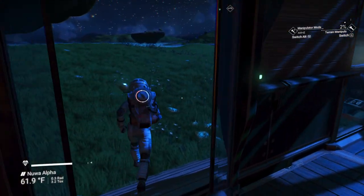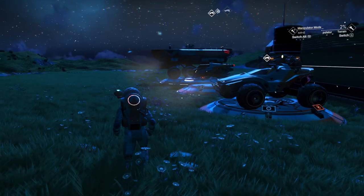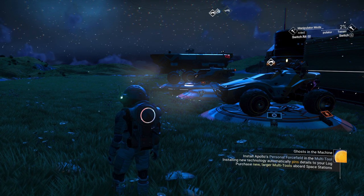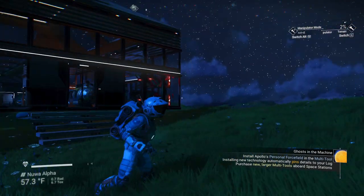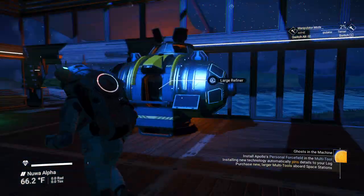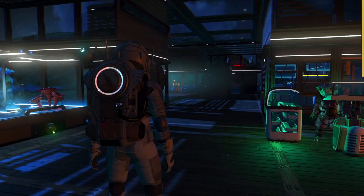That takes care of everything we need to do here. We have our exocrafts — I don't think we have all of them. I thought we got them as a reward but we don't. The one I like the most — I love the motorcycle bike thing, it's so fast and fun to drive. We will get more exocraft as time goes by but for some reason we didn't get any more from him and I'm finding that kind of odd.